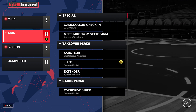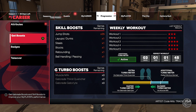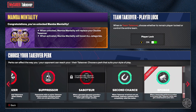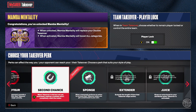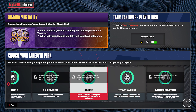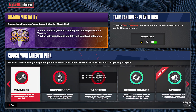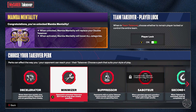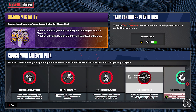That is a bit annoying. Some of the TakeOver Perks I really didn't have any interest in getting, but I'm gonna go ahead and get them all, test them all out, because you need to get them all to get Accelerator. Juice and Extender aren't going to even pop up unless you get 5 perks for Extender, and then you gotta get 6, and then once you do that, Juice pops up.